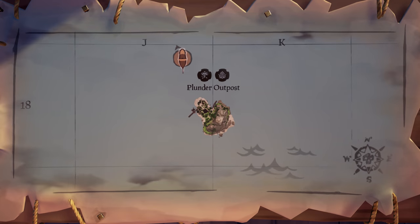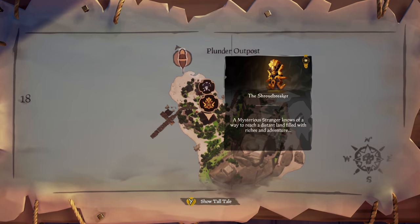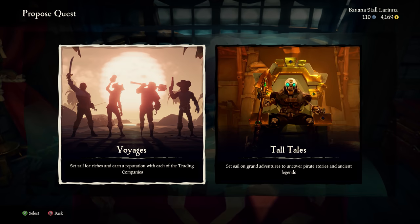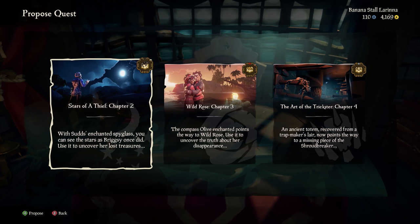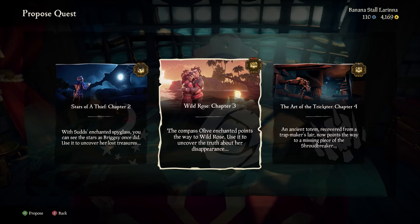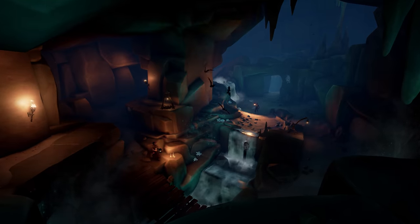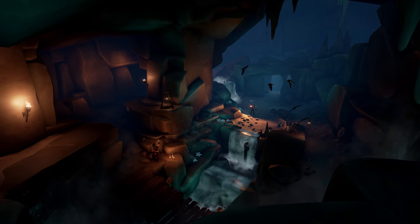And now they're more accessible than ever. Not only are there new descriptive tooltips for each tale on your ship's map, but every tall tale now features checkpoints, allowing you to resume your adventures from several set points within the tale. Time-limited pirates can now take them at their own pace, without the fear of losing progress.